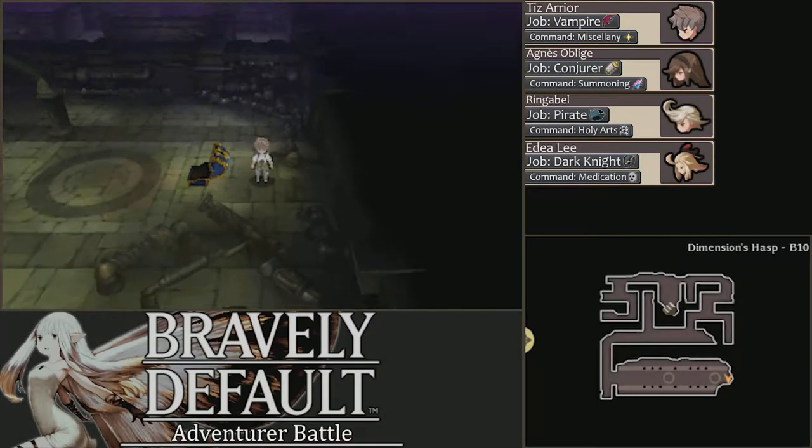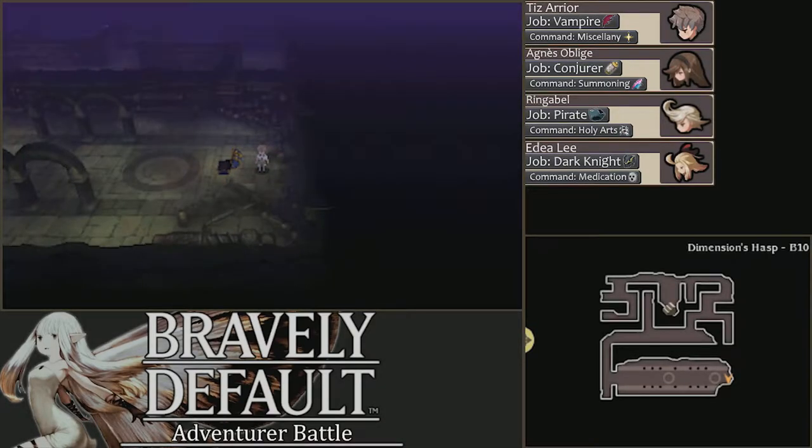Hey everyone, welcome to the final fight of Bravely Default. Today we're fighting this secret boss at the bottom of the secret dungeon, Dimensions Haspure. This dungeon is accessible by getting the best ending — the final chapter, Bravely Default — and then talking to Yoriana and DeRosso. Yoriana will then open the area to Dimensions Hasp, which is on the Crescent Moon Island on the north-east of the map.